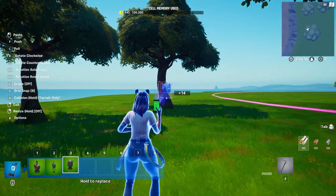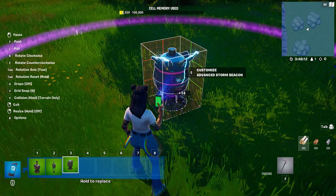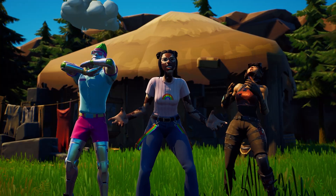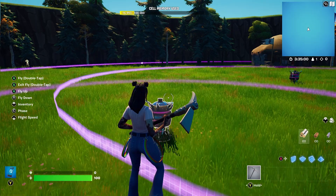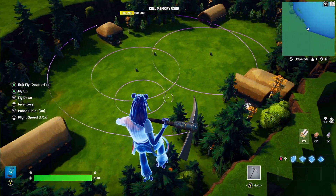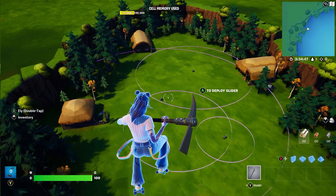And if you're feeling particularly feisty, think about turning on the storm's sickness setting on your storm controller. Players will now get even more damage from the storm. Creating a Zone War island that is both fun and functional will take a little bit of practice. But in no time, players will be flying in to experience the storm you have created.